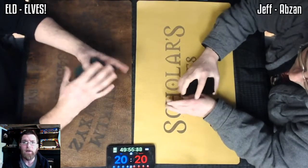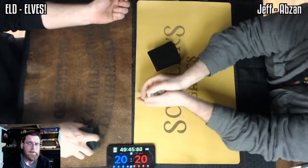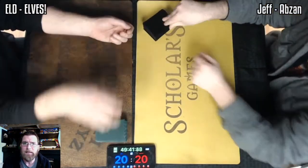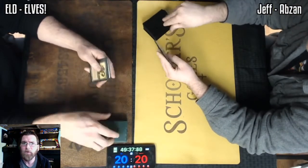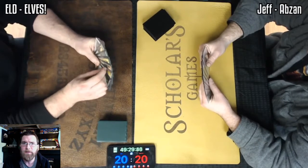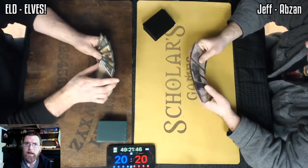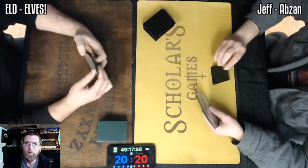Here we have Elves up against Jeff's Abzan deck. You can call it Maverick, you can call it Junk — there's a lot of different ways you could look at this deck. Jeff is brewing in this space. The cards you typically are going to see here are Stoneforge Mystic, perhaps Knight of the Reliquary, perhaps Dark Confidant — kind of whatever he feels like in green, white, or black.